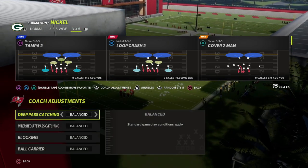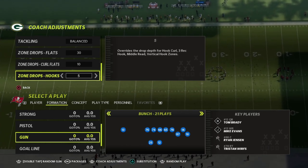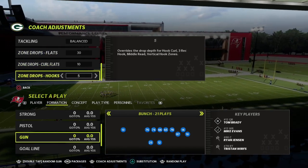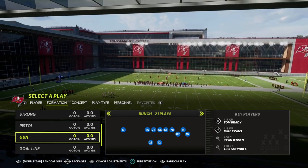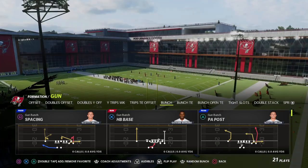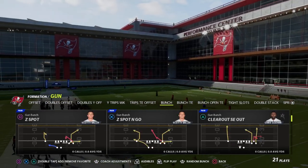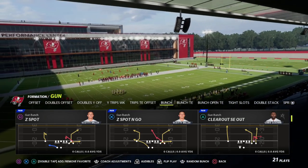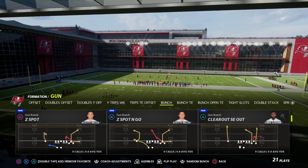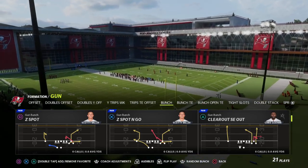This is a really good route combination that you can utilize out of the Seattle playbook to get a lot of things accomplished. I've got my flats on 30, my curl flats on 10, and my hook curls on 5 if I was going to run a double mabel concept. You can get this done with Rob Gronkowski, but let's say you have Vernon Davis with route tech, Kyle Pitts, or Darren Waller — this is a really good route combination. It comes out of the play 'Clear Out SE Out,' which I'm pretty sure is only found in Seattle's playbook. Seattle is one of the best playbooks over the last five to seven years in Madden. Let's talk about Clear Out SE Out and zero in on the tight end post as one of the best routes in Madden 22.